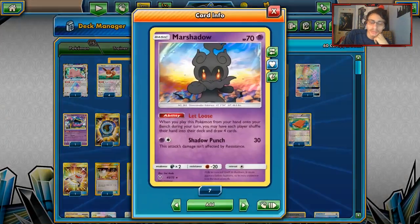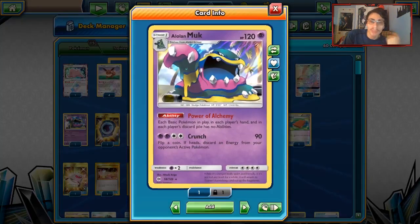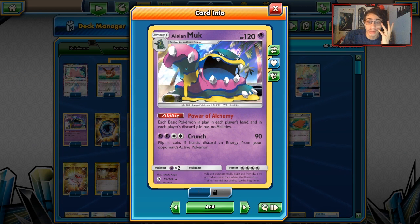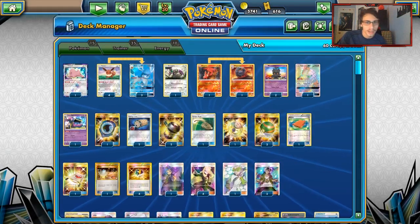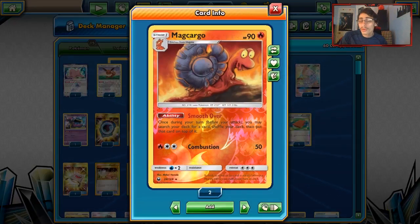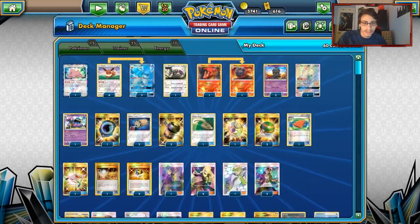There's other support in the deck. Marshadow makes up a lot of the support. We're also playing Alolan Muk for matchups like Granbull where they only use Oranguru which you can't shut down — you can use Muk to stop them. We're playing Tapu Lele GX for Wondrous Labyrinth. I'm playing Magcargo — Smooth Over is really good to get any card you need, specifically DCEs. I'm playing one Oranguru for resource management.